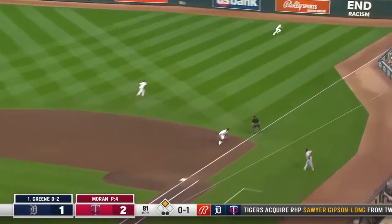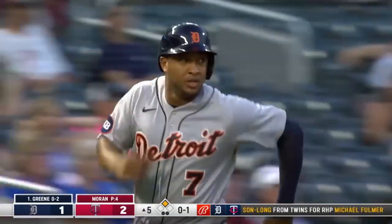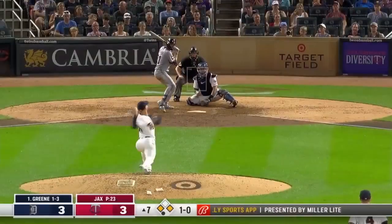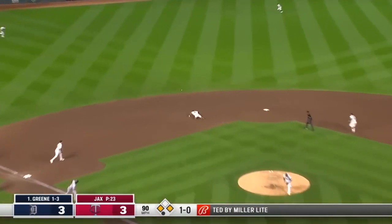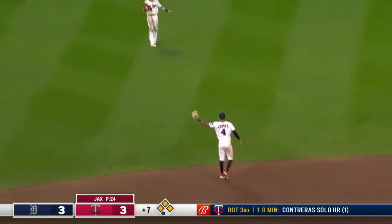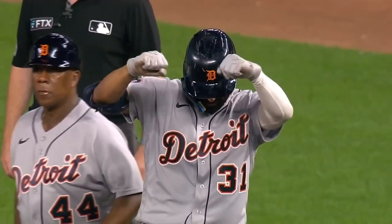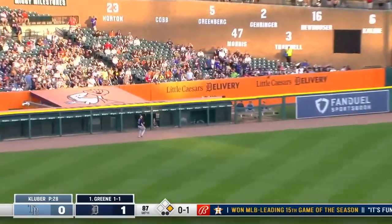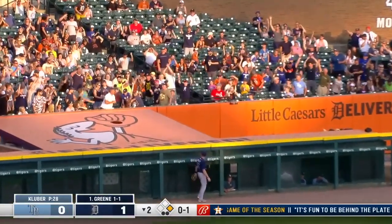A line drive base hit down the right field line — Scope will score, Greene will dig for second. The throw is late — RBI double. Line drive under the glove of Carlos Correa. But Do goes first to third, the Tigers have their first lead thanks to the RBI single from Riley Greene. Fly ball left field, this one's deep, going back, really at the fence — looking up, gone.